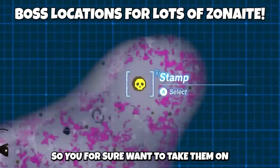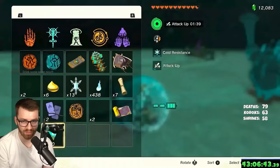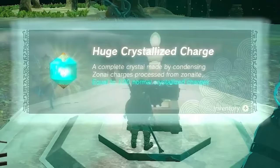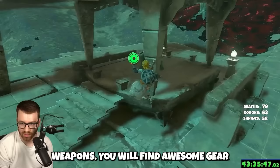Temple bosses, if you beat them again, give you a huge crystallized charge the first time. So you definitely want to take them on. That unlocks a chest — a huge crystallized charge, that's 100! We have enough for another battery. As you roam around, check out the shadow figures — they'll give you undamaged weapons to find awesome gear.